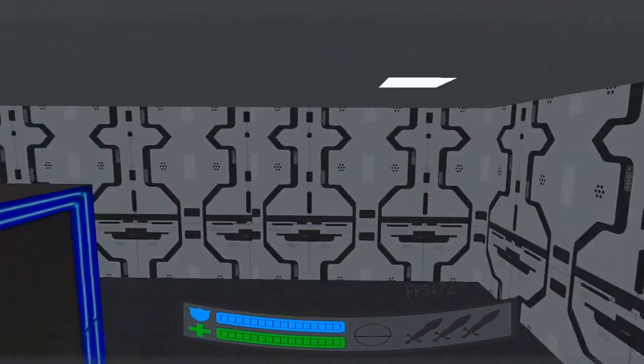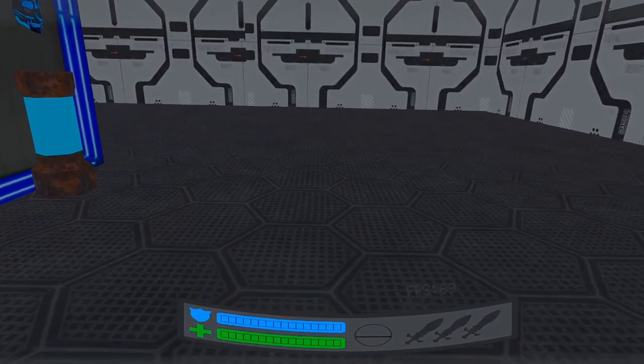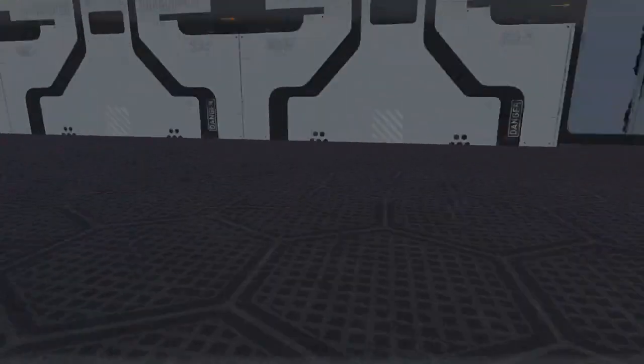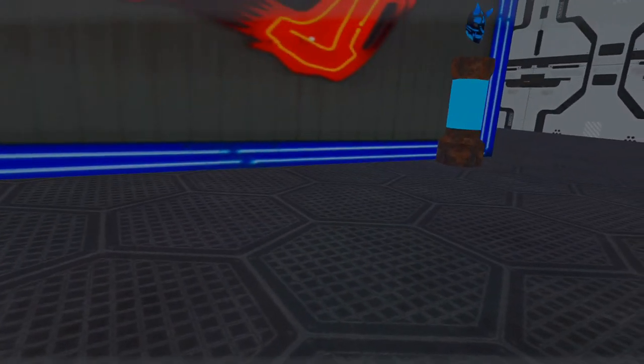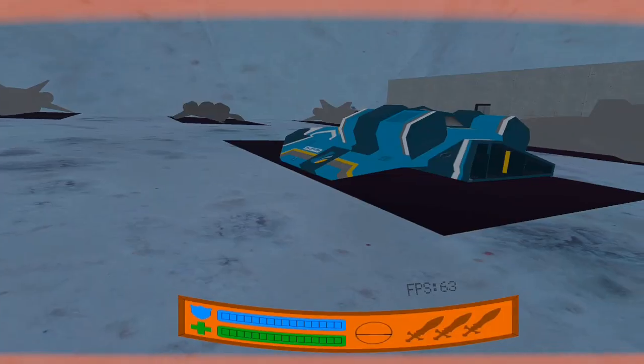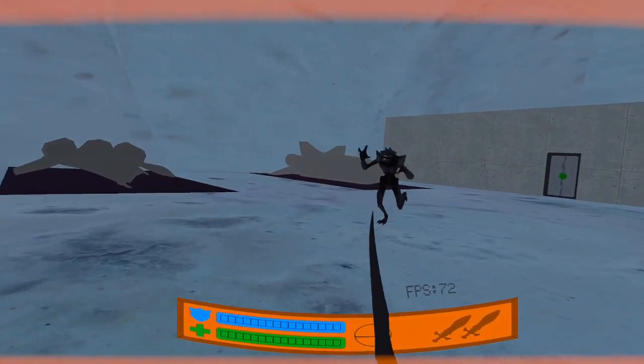The double jump — I think that's a fun thing to do. And see, now we're floating down, so there's a lot of stuff to iron out there. Let's reload the level and run through some more of this.